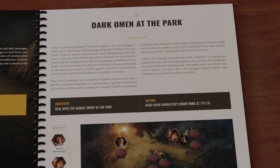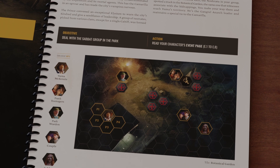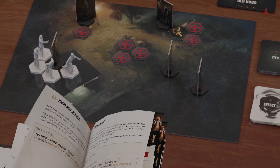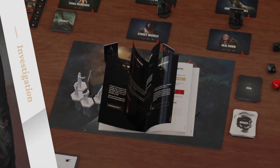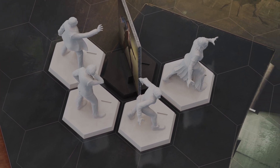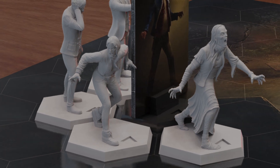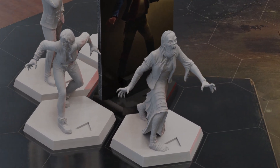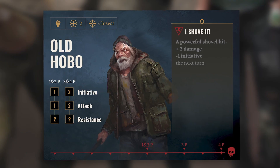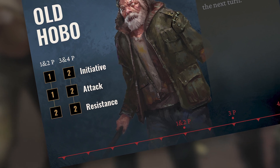To set up a scenario, open the storybook at your active scenario and read the setup section. Place all indicated elements on your gaming table, and also take the corresponding scenario booklet as it contains all the possible dialogs, investigations, and events. Each player places their character's miniature on the appropriate hex of the scenario tile as instructed in the setup. An arrow on a miniature and a standee defines the direction they are facing. The number of players determines various things, such as the damage level of the enemies, their attack level, etc., so ensure to set up those accordingly.